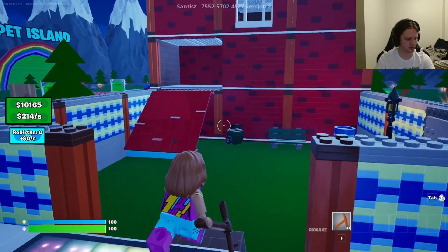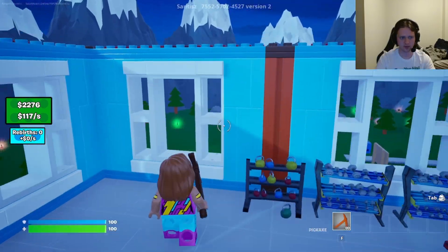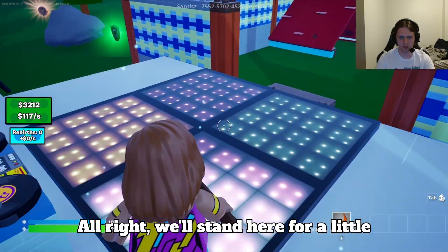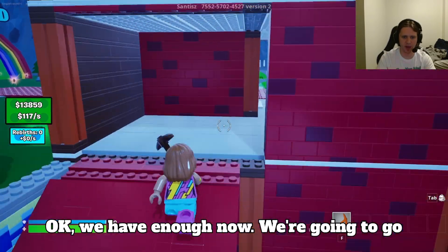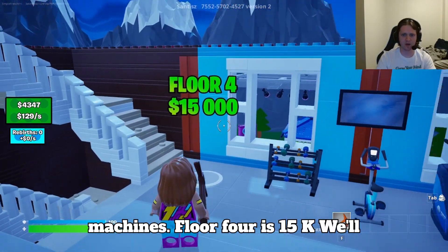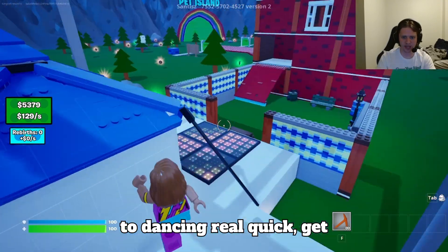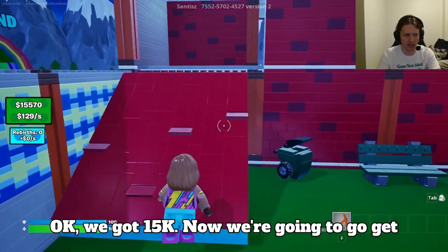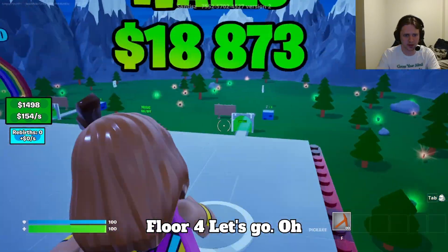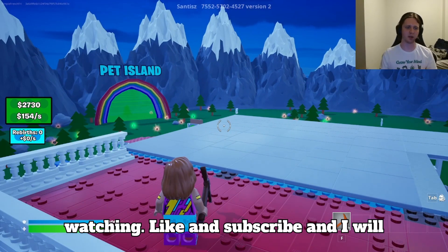We're going back up to our tower. Dumbbells — oh, cardio machines for $10,000. We'll stand here for a little bit and get our money up. We have enough now — we're gonna go back upstairs and upgrade. Cardio machines, there we go! Floor 4 is $15,000 — we'll probably get the 4th floor and then call it. Let's go back to dancing to get our money back up. We got $15,000 — we're gonna go get the 4th floor! Floor 4 — let's go! Oh my gosh, we got the balcony and everything. We're gonna call the video here. Thank you so much for watching — like and subscribe, and I'll see you in the next video!